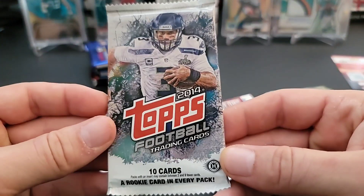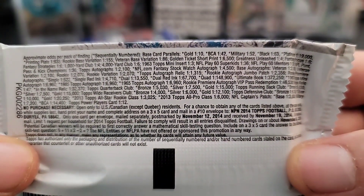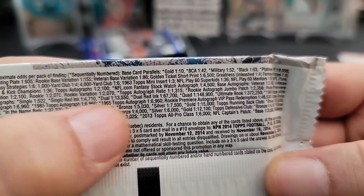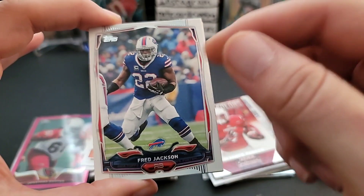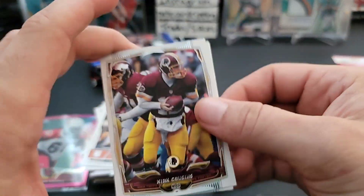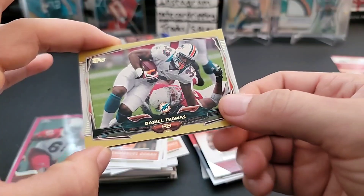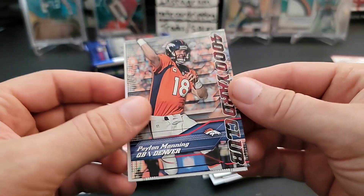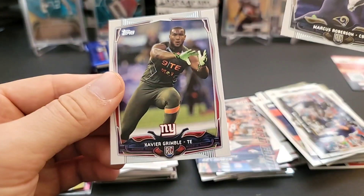2014 Topps hobby pack - same as 2013, one auto and one mem. Huge checklist, crazy odds on some of this stuff - dual autograph 1 in 13,000! I'll be honest, I've never pulled an autograph out of basic Topps for football. Kirk Cousins, Eric Decker, a gold Daniel Thomas numbered out of 2014, a nice 4,000 Yard Club Peyton Manning insert, Baltimore Ravens rookie Marcus Robinson, and Xavier Grimble.